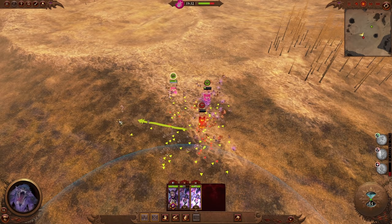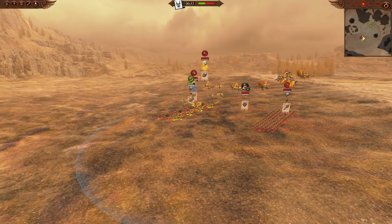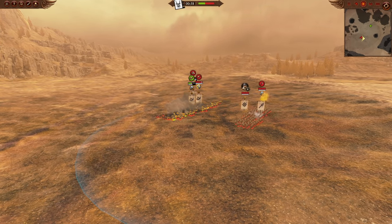The Furies here that took the most damage would be at 50% HP if there was no micro. Now that's one micro trick for flying units, but if you want to see one exclusively for lanterns, check out the video in the bottom right.